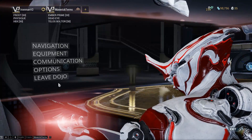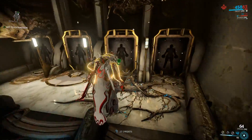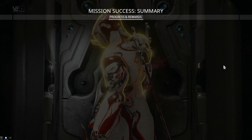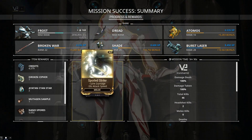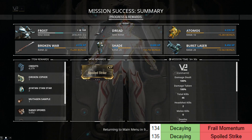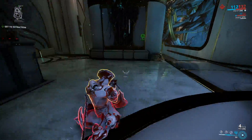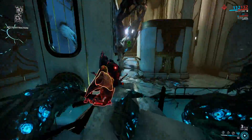So the next thing I want to unlock on this account is going to be the Index. It's going to be pretty painful farming the Index solo with the weapons and everything that I have. But to help with that, I'm going to be building a Rhino — because Rhino's Iron Skin works really well for doing solo Index runs in general. We already farmed him up in a previous episode, so we're going to be building him and getting my weapons ready for some Index runs.